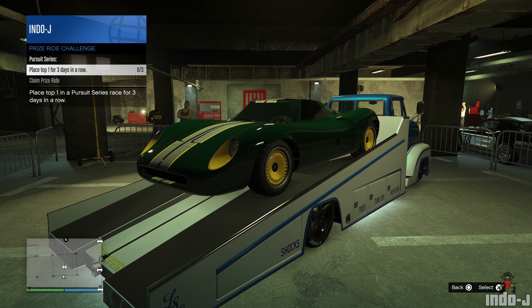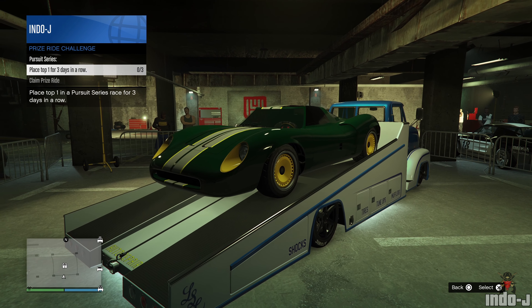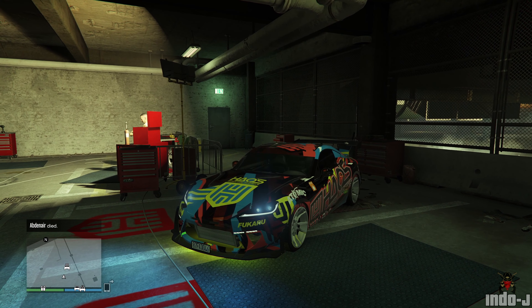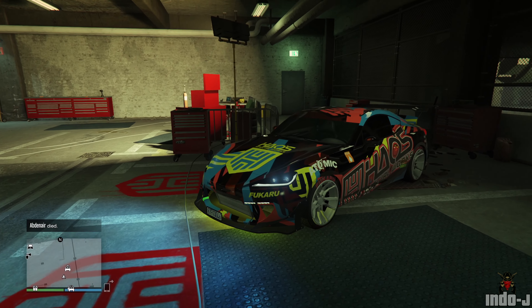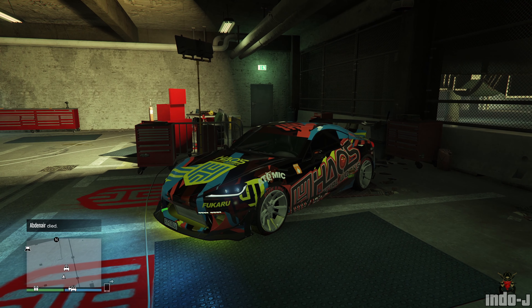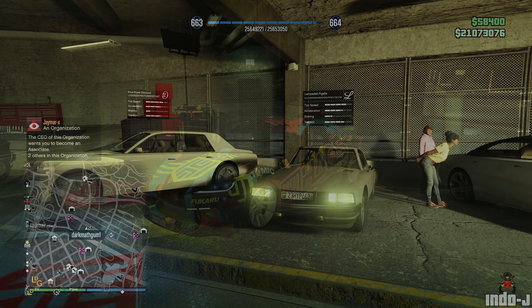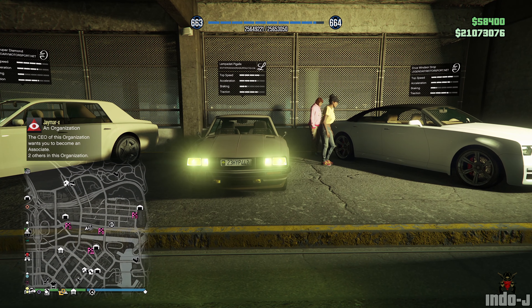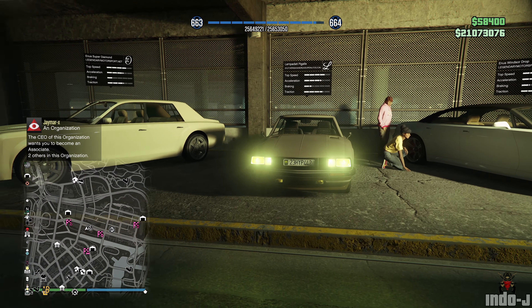You need to place top one for three days in a row in the Pursuit Series — so it's difficult but reachable. The HSW special works test vehicle is the S55 this week. The normal test vehicles are the Granger Drop, the Brickade, and the Super Diamond.